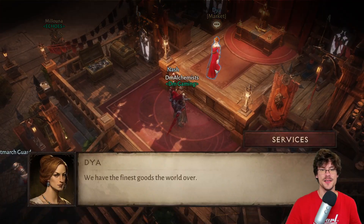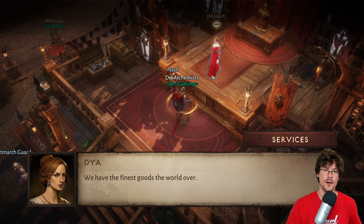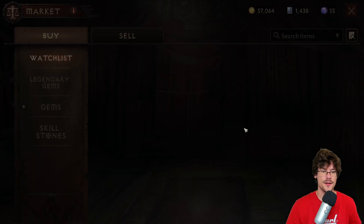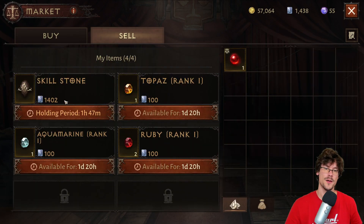For the market, you can sell the gems and legendary gems that you manage to find in the dungeons or craft. You can also sell skill stones, which are very good if you wish to get some platinum, because if you have two or three skills of the same class they can be sold very easily.